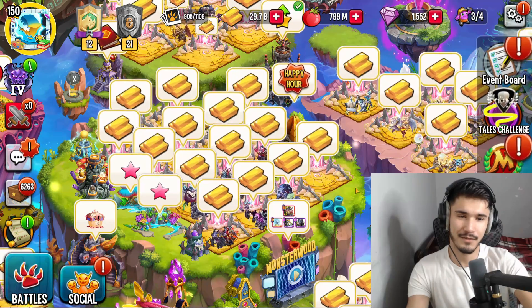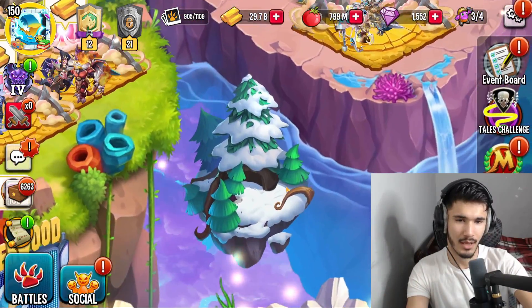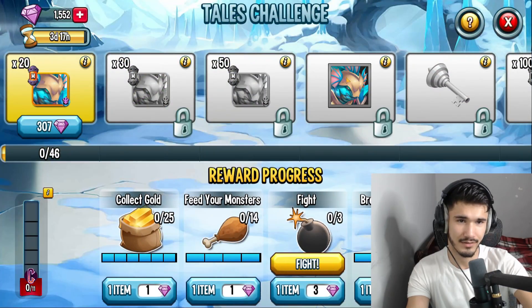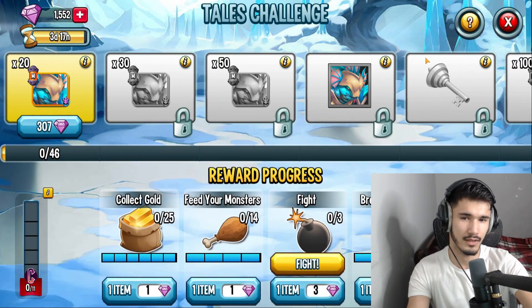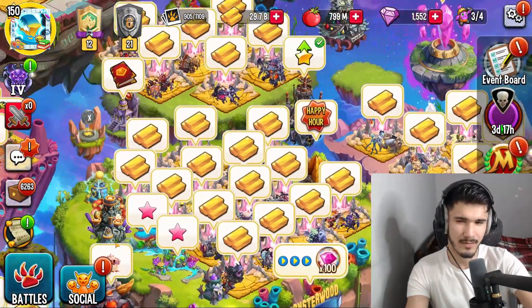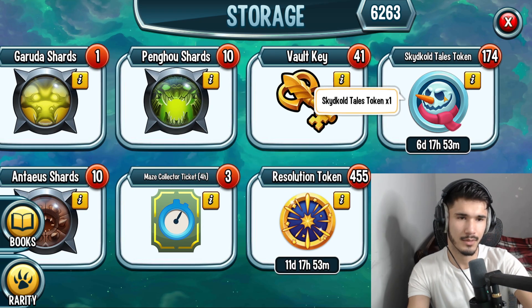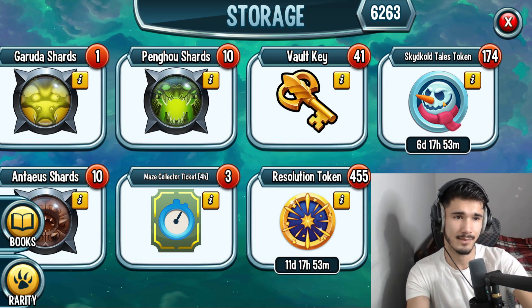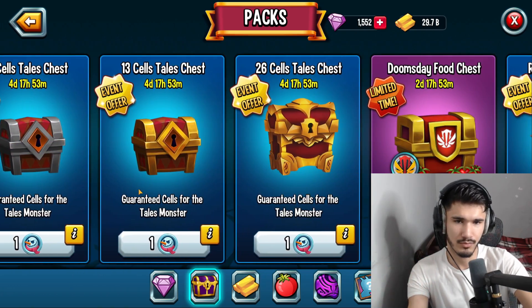Some of you guys recently have asked me what rank I'm personally going for. I haven't decided yet — I'll decide in today's video. But here's my suggestion: if you have a lot of gems, try to go for as high a rank as possible. For those of you who invested in at least maybe a hundred or slightly more tokens from Monsterwood and other events, I'd highly recommend going for rank four and spending the remaining tokens on the remaining cells to save gems.